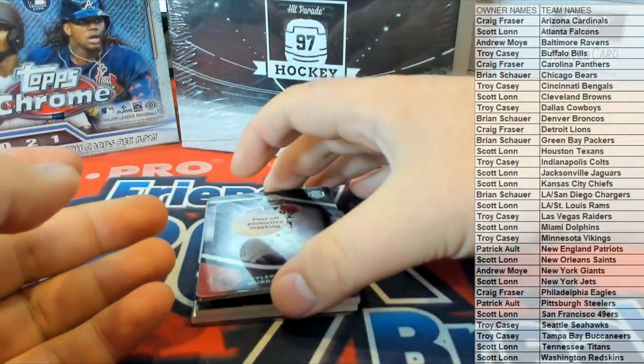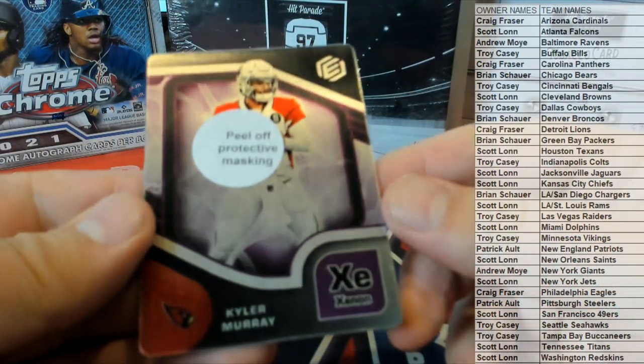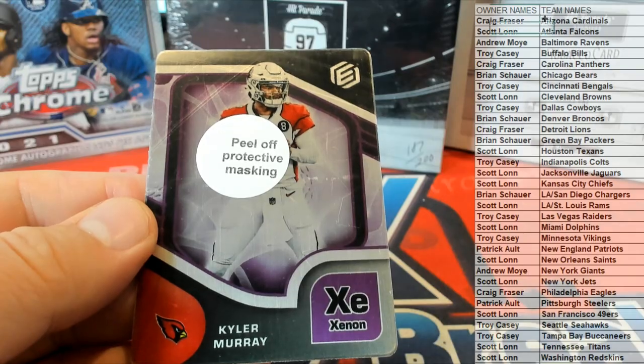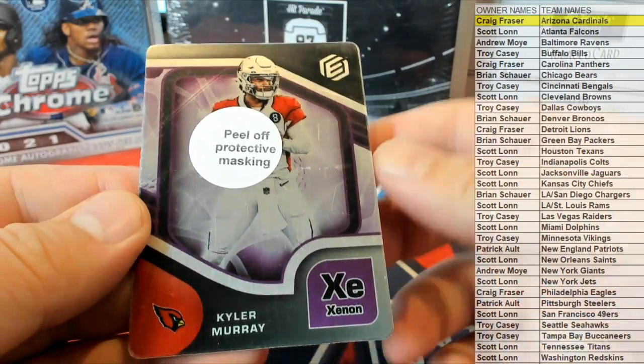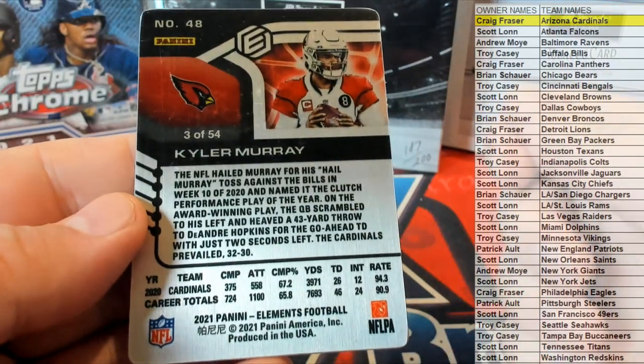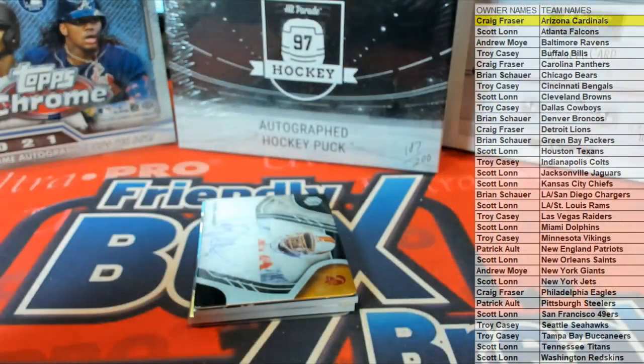Nice — Kyler Murray for the Cardinals. Good one. There you go, Craig — coming out to you. Three of 54. Craig F, nice one.